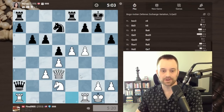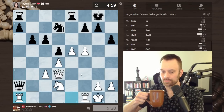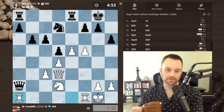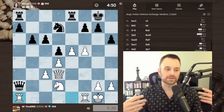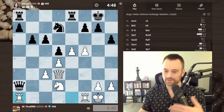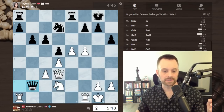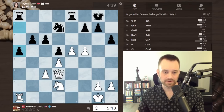It's a tough blunder because I don't see any way black can really complicate things — it's just going to be material loss. Sometimes when you blunder and it's apparent to both players that you're losing material, you can force your opponent to spend time taking that material and thereby complicate the game. But here I'm not seeing that. Knight takes e5 doesn't really help, so there goes the queen.